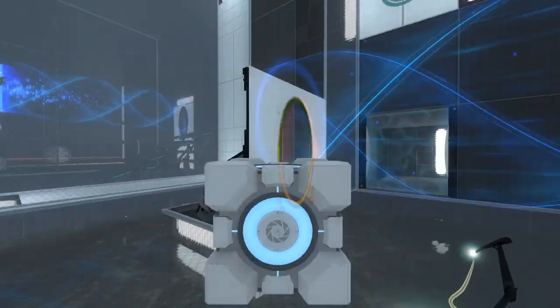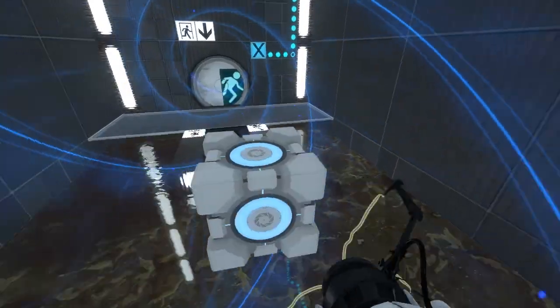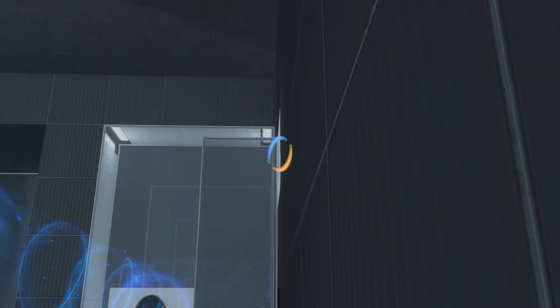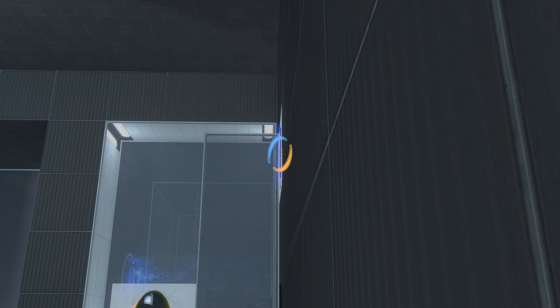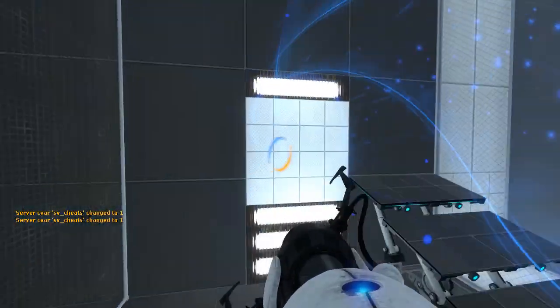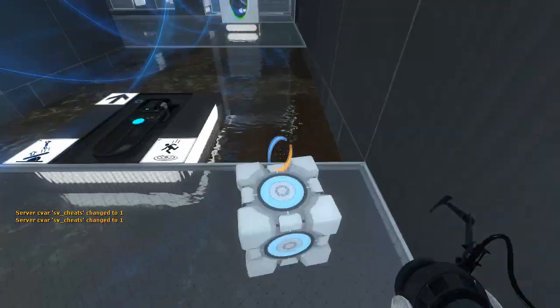Oh right, the faceplate — I completely forgot how the faceplate works. Sometimes I forget the usefulness of faceplates in maps. And I shot the wrong portal! Alright, well let's just hit CTRL-Z real quick. CTRL-Z! There we go, I hit CTRL-Z on my keyboard. You can't prove I didn't.